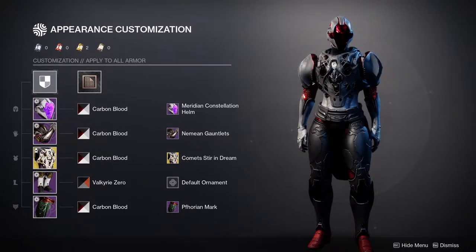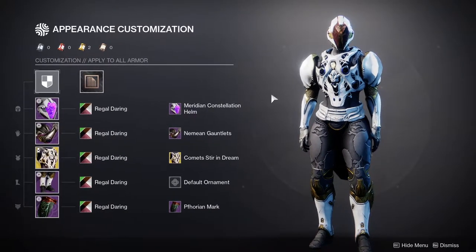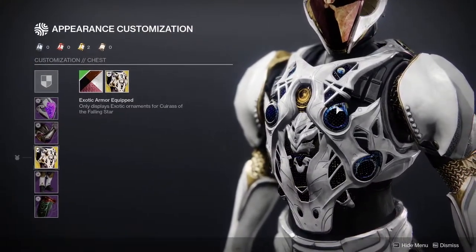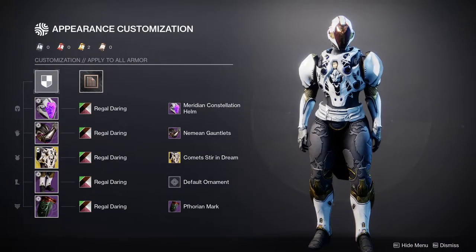Next up is the Titans. We're using the Caress of the Falling Star — this is the exception because I actually do use this exotic a lot, but not for fashion. I know people are going to say 'oh god, a red and black Titan, so original,' but get over it. The reason I'm using an all-black-and-red shader is because the shading situation for the boots is pretty terrible. The Regal Daring shader, which you can get in the Eververse right now, is really good, but the Comet Stirring Dream ornament has some annoying off-colors I'm not a fan of.